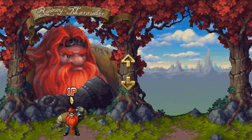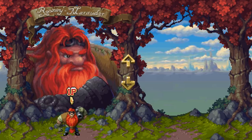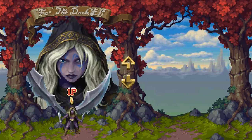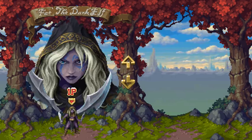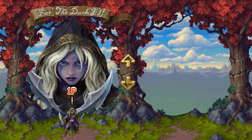It looks incredible. You can see the art — it is so pixel. We have Rooney, Nerudur — I'm bad with cursive. I can curse but I can't do cursive. Iolo — druid, dark elf. We are a dark elf. One day I'll be a dark elf.